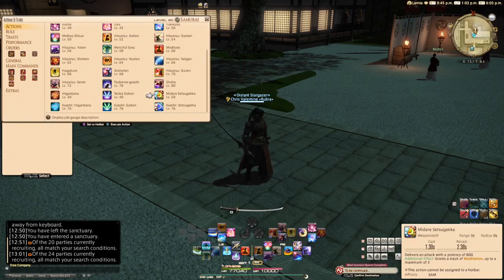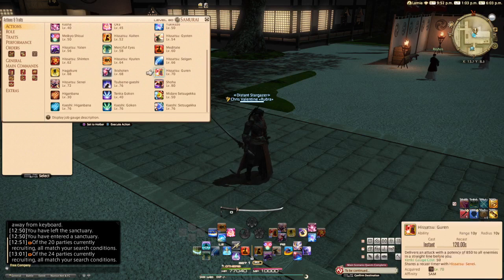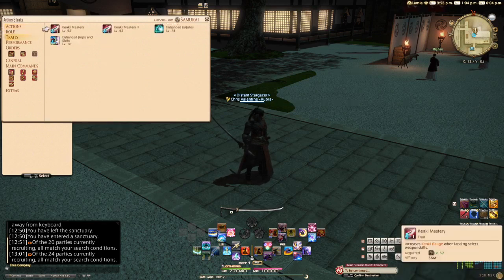Let's talk about some new abilities. At level 68, we get a new ability called Ikishoten, which is a 60-second recast time ability that increases the Kenki gauge by 50 points. At level 72, we gain the ability Hisatsu Senei, which delivers an attack with a potency of 1100. It has a 120-second recast time, a Kenki gauge cost of 50 points, and shares the recast timer with Hisatsu Gurren. At level 74, we gain the trait Enhanced Iajutsu, which reduces Iajutsu's cast time to 1.3 seconds.